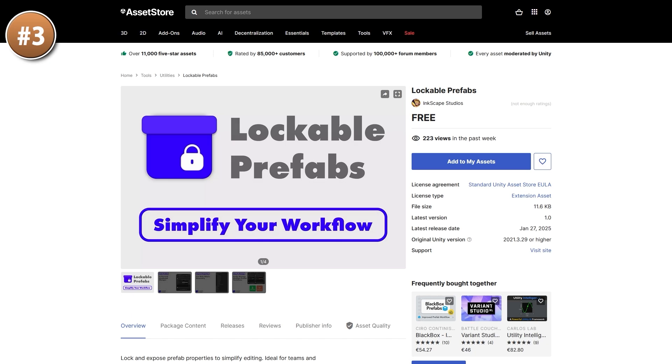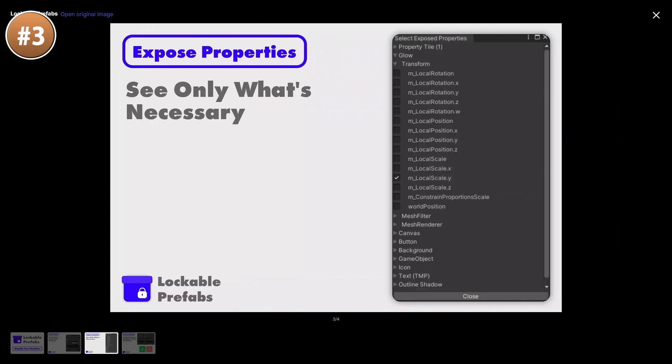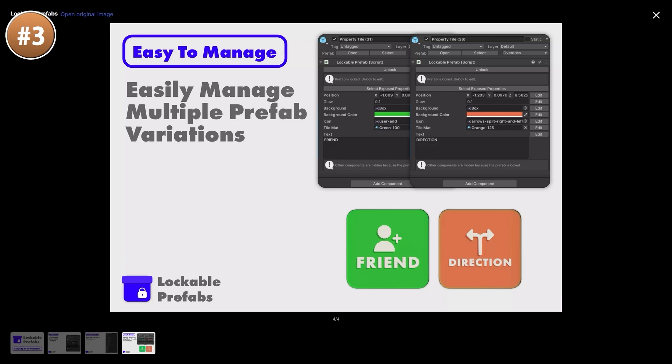Next for another interesting tool, here we have Locomalt Prefabs. As the name implies, this lets you select which fields on your prefab should be exposed or hidden. This can basically save you from yourself, so you don't accidentally change something that should not be changed. You just select what properties you want to expose and only those are exposed. This can be especially useful when working with a team — for example you can lock some prefabs so programmers can't mess with visuals or vice versa. All in all, simple but a pretty nice tool.